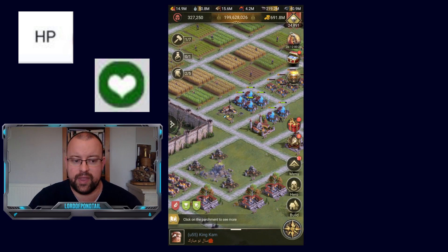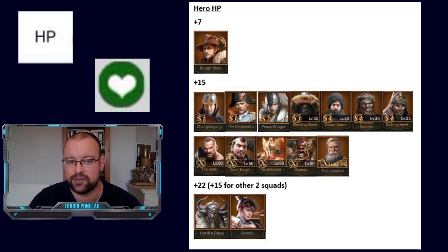Next up we have Heroes. In my Hero guides, I've referenced that heroes give extra HP from their sixth skill. All of the heroes on this sheet are giving extra HP from their sixth skill. First off, Rough Rider gives an extra 7% HP from his sixth skill. Then there are other heroes that give plus 15% HP. Nearly all of these heroes you're going to want to put in the front row, which takes the most attacks and damage. Having the hero that gives your troops the best HP boost is usually a good tactic.